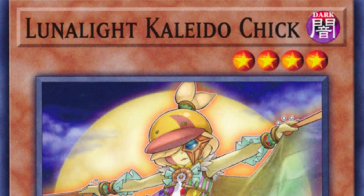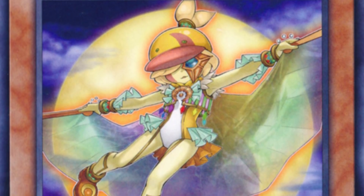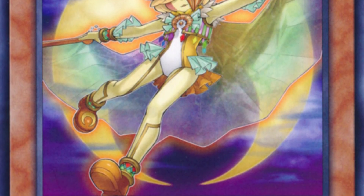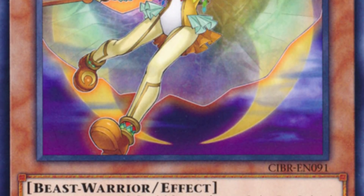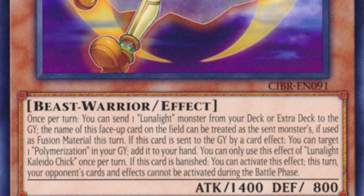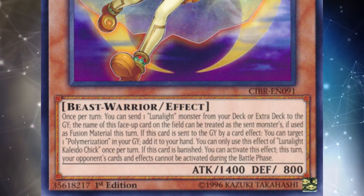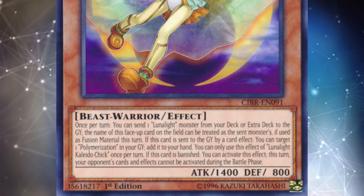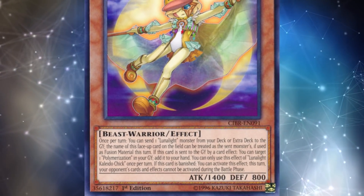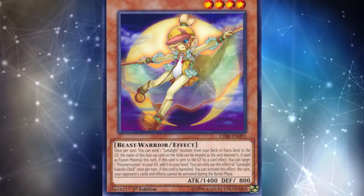First up, Lunalight Orcus — Jesse Cotton won the UDS in Panama a few weeks ago with Lunalight Orcus, playing not only one copy of Upstart Goblin but also three copies of Into the Void. As Jesse pointed out in his profile, it's a bit different for him to play those types of cards, since in his past topping lists he actually played more than 40 cards — even 45 or 50 cards pretty recently. With Lunalight Orcus, he said it was so important to open Tiger and Kaleidochick that he wanted to play as few cards as possible, and there were no hand traps in the entire main deck.